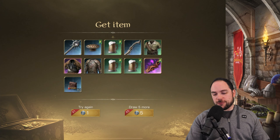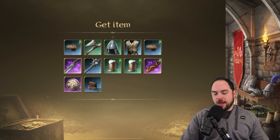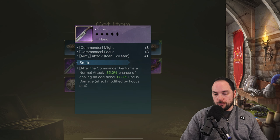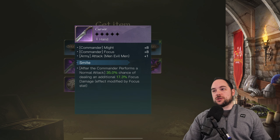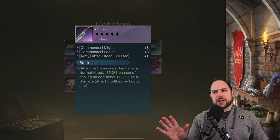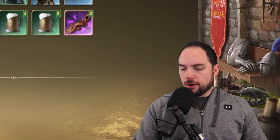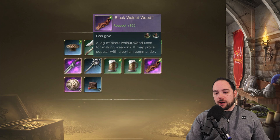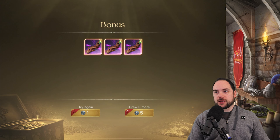Worst case, it's fodder, right? And there's a carver. After the commander performs a normal attack, there's a chance of doing some extra damage, and that is for men and evil men to get an attack boost. I'm intrigued by this, but I'm not currently using a carver. And I'm getting the black walnut wood respect item — which, for the new commanders, that's pretty awesome. There's three of them.